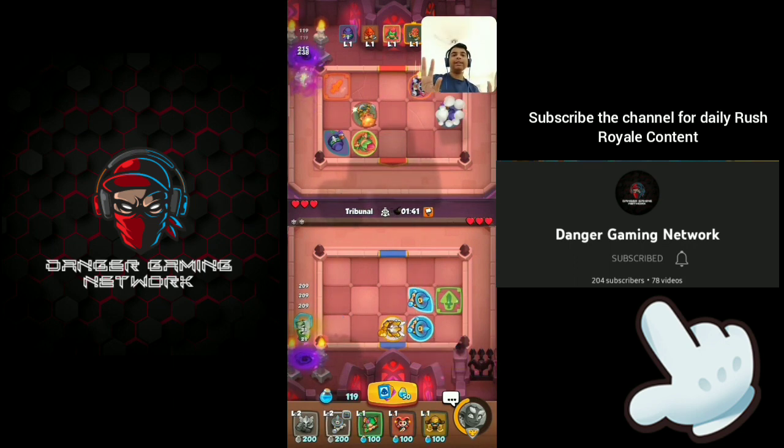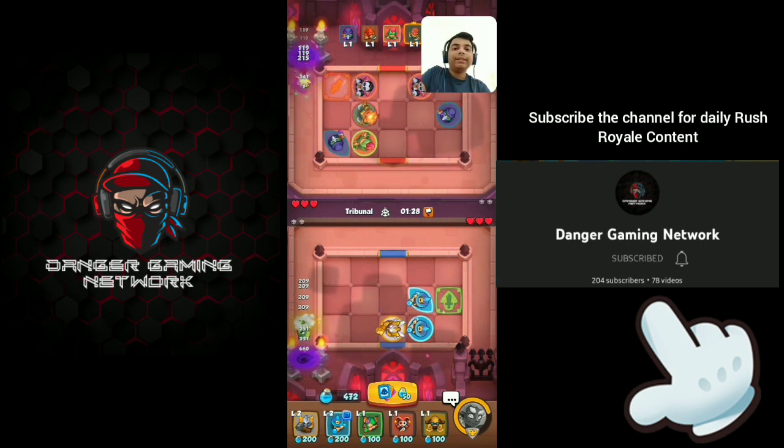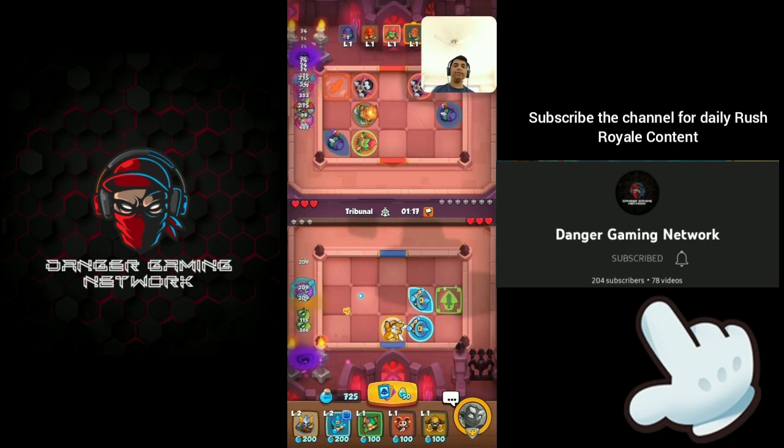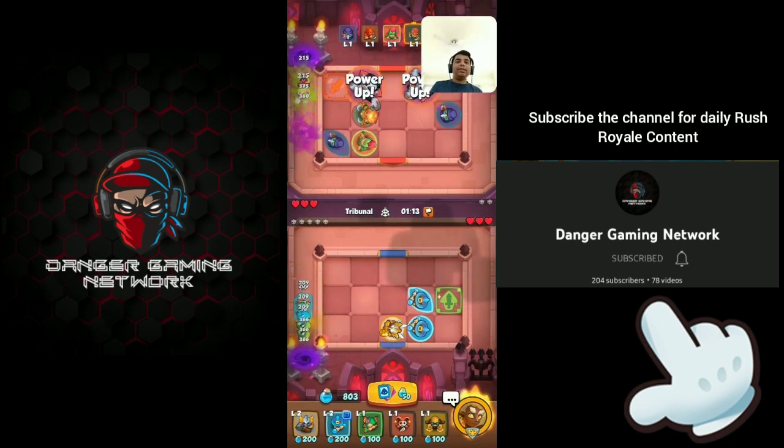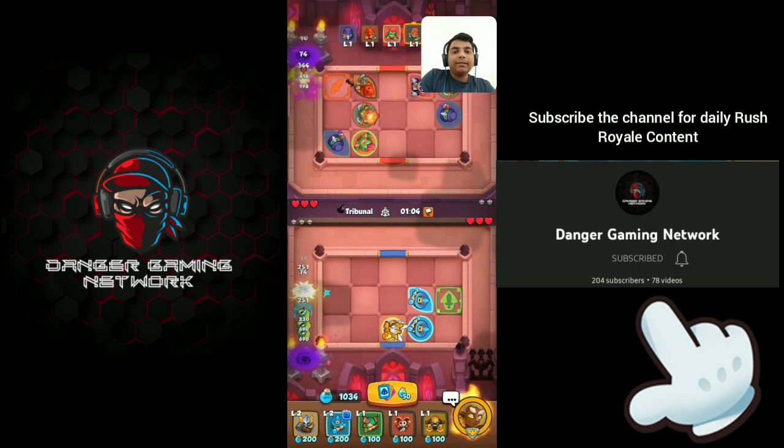Nothing to do — as I previously said, you have to just build and collect mana until the first boss appears. Eventually when it gets killed, you can spam and make your board look better. You can go from 1 to 4 Inquisitors after the first boss comes. This way you can play this deck, but it's quite risky — if you run out of mana it becomes very hard to get Inquisitors. Have patience.